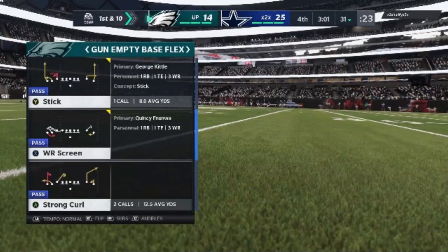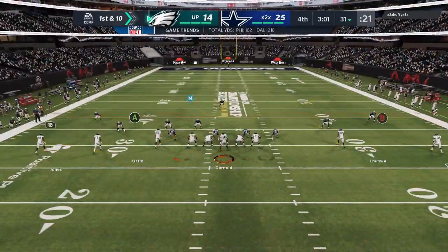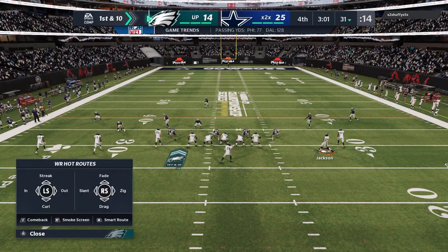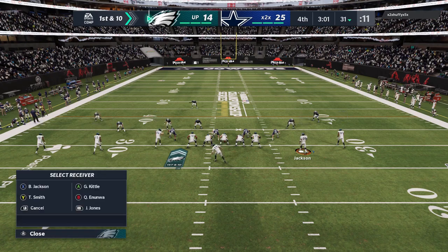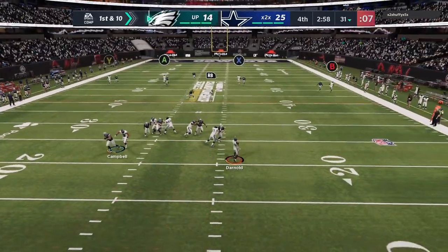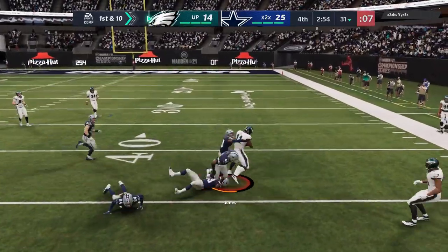The last play is the strong curl. This is primarily a cover-three play, but it can also have success against man and cover two. I started using this because I needed a better cover-three play than the middle high-low I've been showing. All I'm really going to do is motion this receiver in and put him on a streak, put the B route on a smart route to shorten it and make it more explosive, then streak the other receivers and give myself a check-down with the RB route. This first play, it looks like an obvious cover one — it could be a cover-three match.